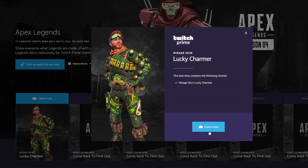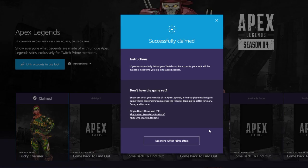If this is the first skin you've redeemed through Twitch Prime, it may take up to 24 hours for you to get the skin on the system of your choice — it did for me. So don't panic if it doesn't show up right away, just give it a little bit of time and it should appear.